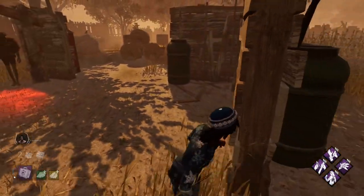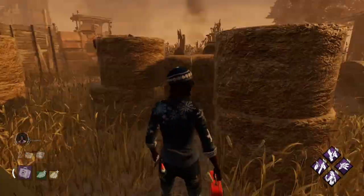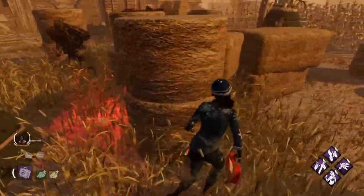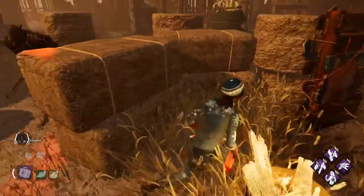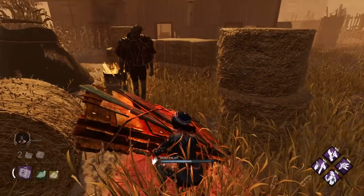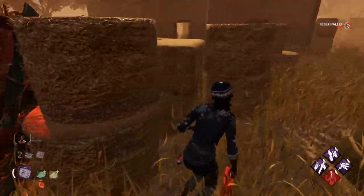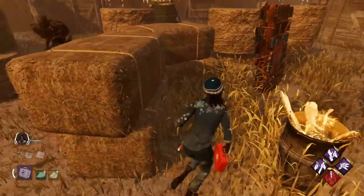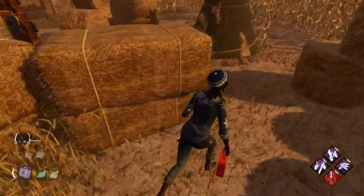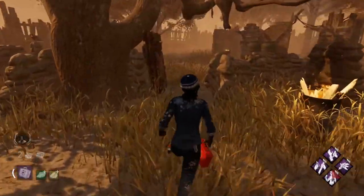The same rules apply to using a pallet. When you drop a pallet, the killer is usually standing still — either because you stunned them or because they kick the pallet — and while they stand still you're able to run away, which gives you more distance and increases your time before getting hit. You use this principle to get yourself to yet another pallet or window to continuously repeat the process of putting something between you and the killer. That is the basic idea of what you're trying to do when looping.